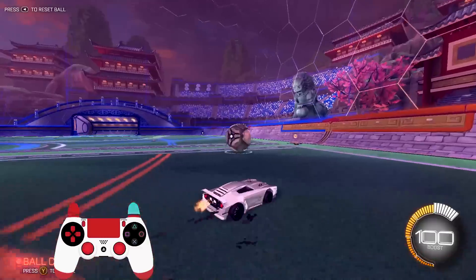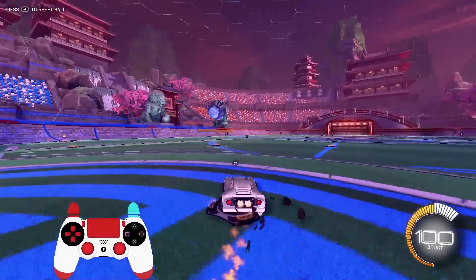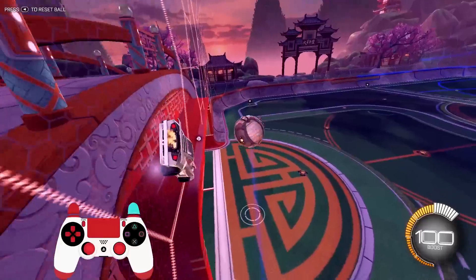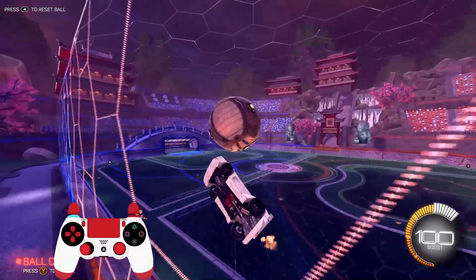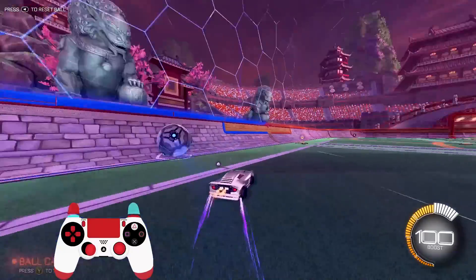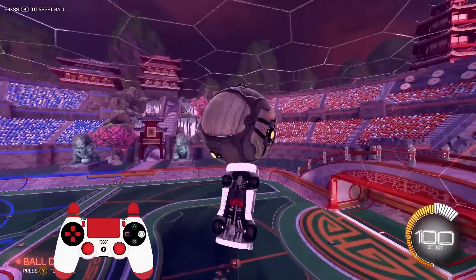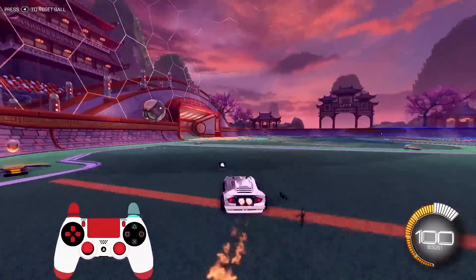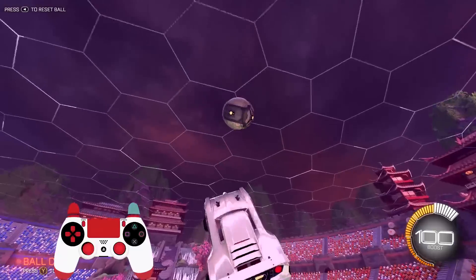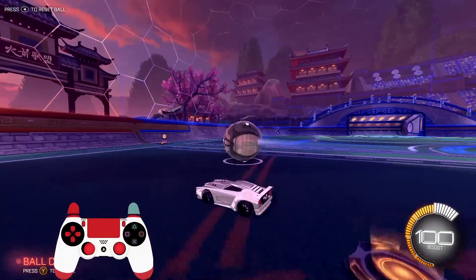Every time I'm starting the air dribble, I'm holding air roll right instead of normal air roll, to get multiple touches on the air dribble. Lower rank players will do the air dribble using normal air roll, and you can still get a decent air dribble. But if you're defending against it, it's very easy to read — it's really easy to tell what you're doing. Whereas if I'm coming off the wall holding air roll right or left, I'm getting a bunch of different spins and touches on the ball. It's very hard to defend because I can really change the direction of my air dribble depending on what my opponent is doing. Like Justin and Squishy — they're really able to keep the ball glued to the front of their car, spin in the air, and manipulate the direction of the air dribble.